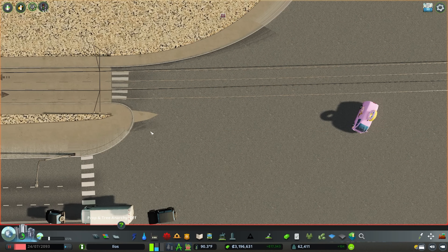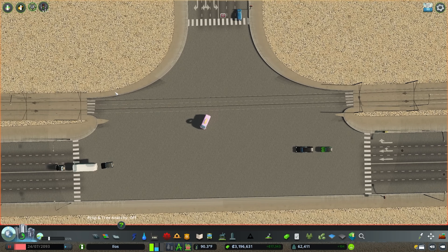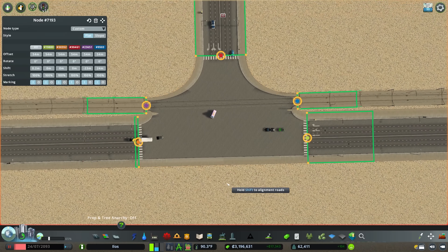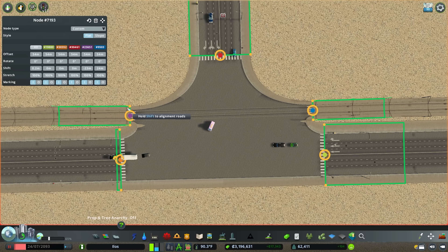You will notice there are some slight inconsistencies — a little bit of tearing with the pavement on each of the corners. This can happen, and more of this will appear the more junctions you have. The way to fix this is to start offsetting the nodes that are next to the tram nodes. For this purple one it's going to be orange, so I just want to start offsetting the orange node.